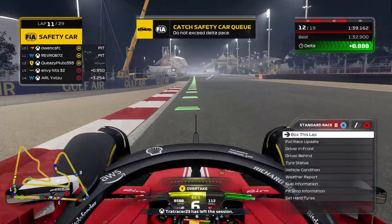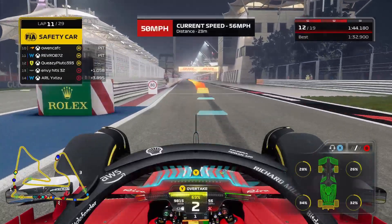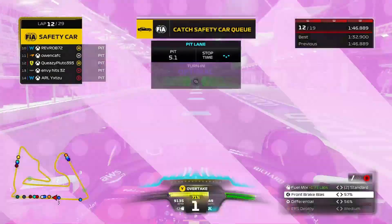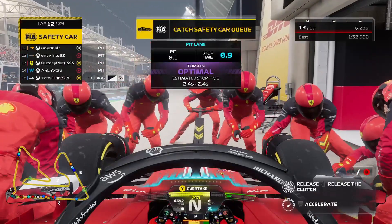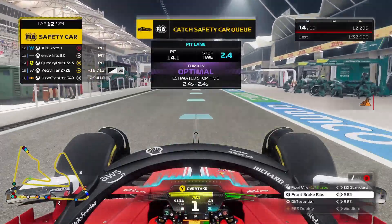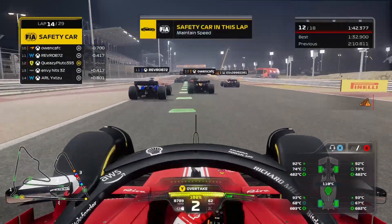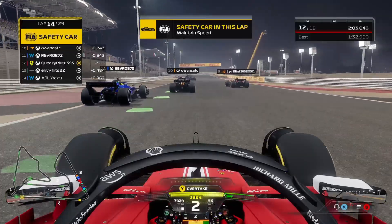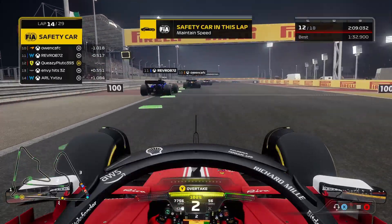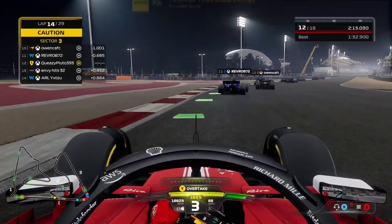We're going to come into the pit lane. Mark is telling us to stay out, but I don't really care - we're going to come in anyway for a new set of medium tyres on lap 12 of this race. We should come out again around where we were before - yes, we come out again P12, everyone around us on the hards. Hopefully we can get a good restart and pass a lot of them before our medium tyres begin to wear out compared to theirs.